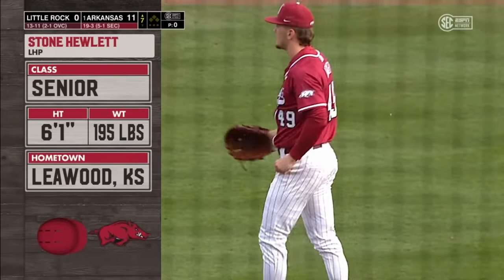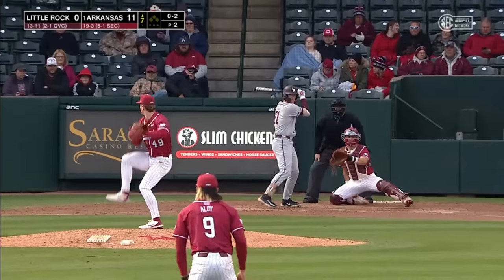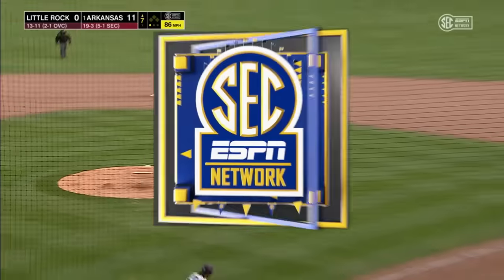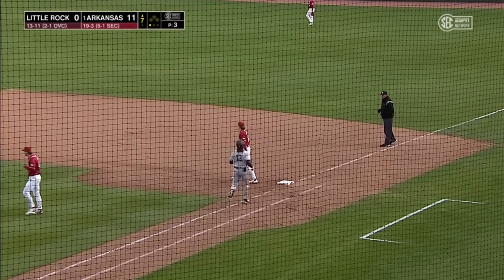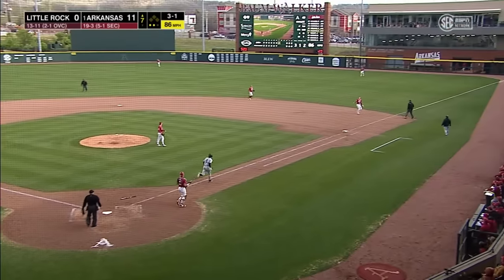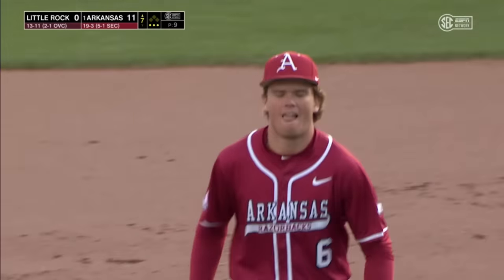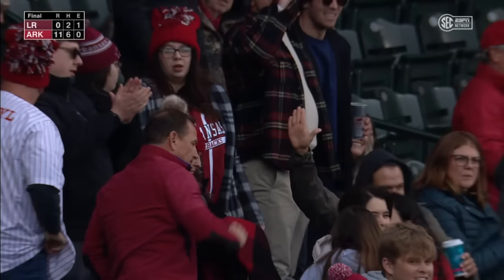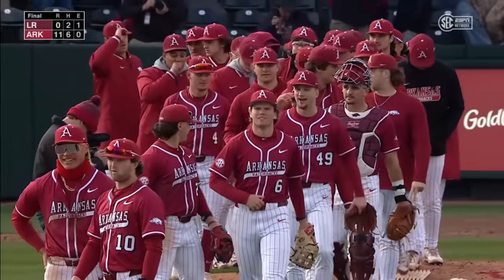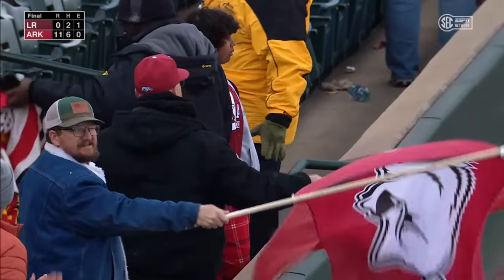Stone Hewlett comes on — he is the fourth pitcher used by Arkansas. Since this is run rule territory, if Matt Hobbs had a design on allocating pitchers over nine innings, that plan may change. Pickering will take strike three — that did not take long. That's a tough pitch for a lefty. Williams right to McLaughlin at first and he's retired. Pop-up to McLaughlin — he's there, he's got it. Game over. The Razorbacks with an 11-0 seven-inning shutout over the Trojans. Another solid game by the Hogs' pitching staff — Arkansas gets their 20th win of the season, the fourth fastest time to 20 wins under DVH in 23 games.